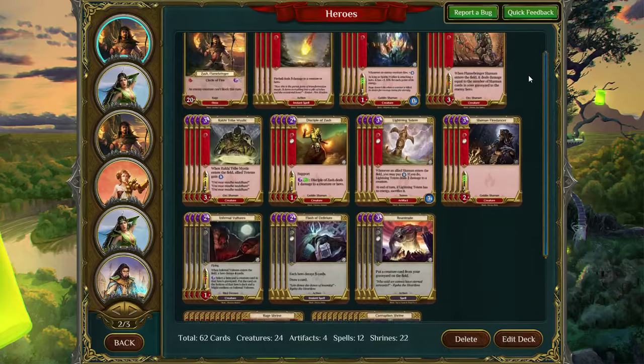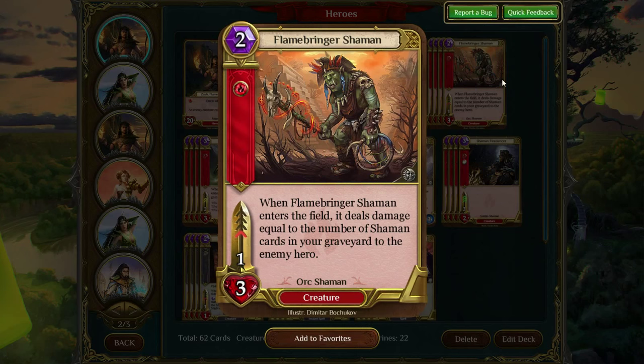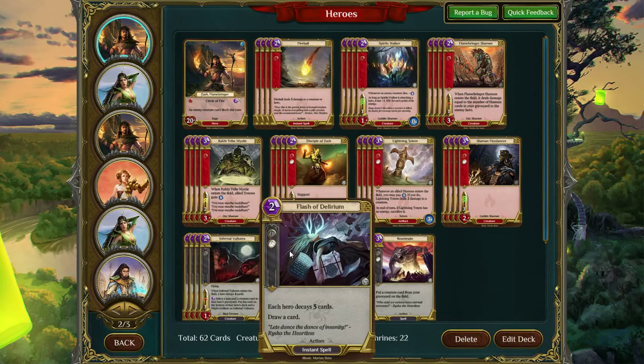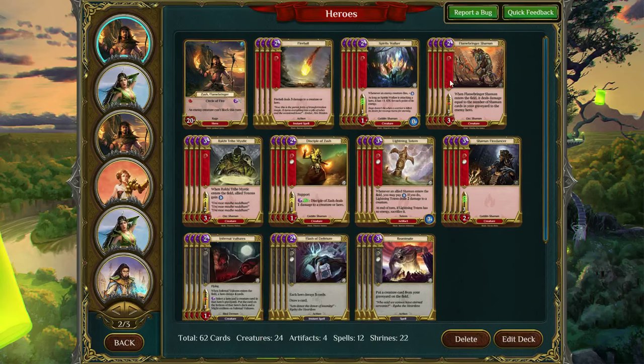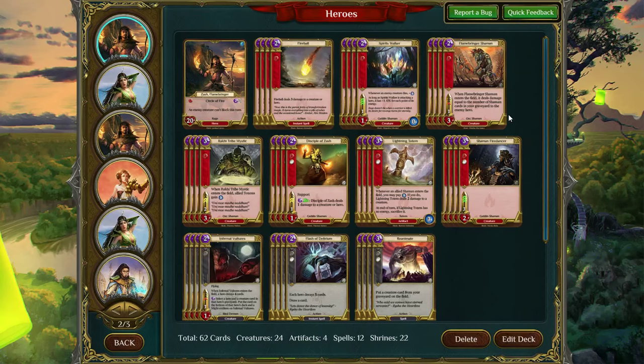Next, with basic Zash, we've got Black Shaman. This deck focuses primarily around Flamebringer Shaman, who deals damage directly to your opponent for the number of shamans in your graveyard. You Infernal Vulture yourself to fill up your graveyard. You play Flash of Delirium to run your opponent out of resources and fill your own graveyard for Flamebringer Shaman. You play Reanimate to bring high-value creatures like Spirit Walker or Flamebringer Shaman back out of the graveyard — so you can play Flamebringer Shaman, let it die, then Reanimate it and deal that damage again. This deck has some moderate success and it's really fun.